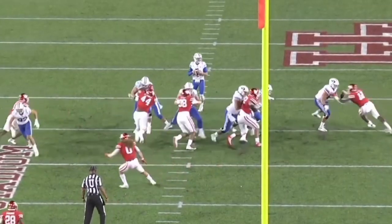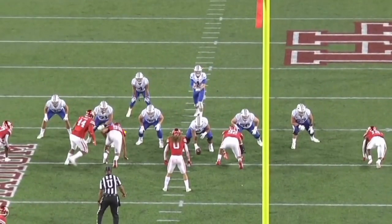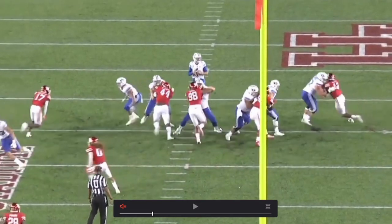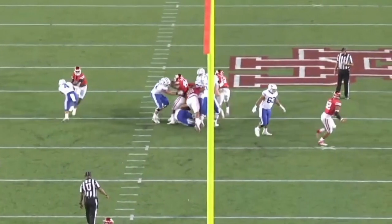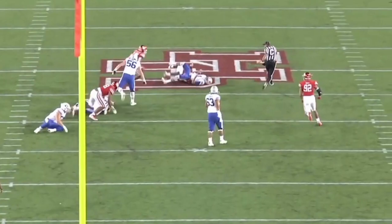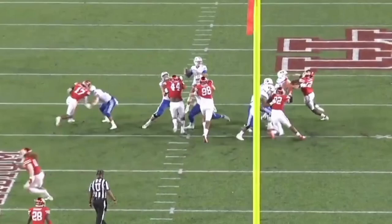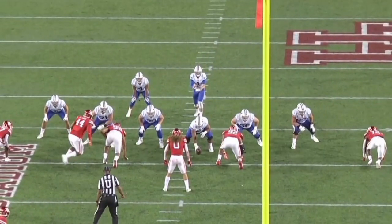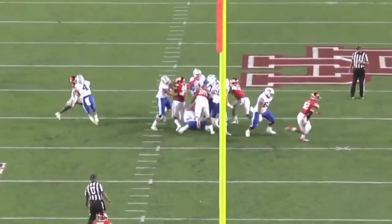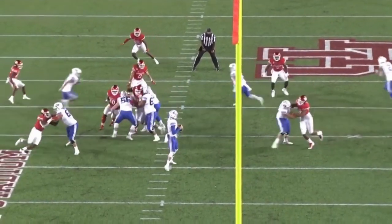Here he's lined up inside, showing that versatility — he doesn't have to stand up, he can put his hand in the dirt and get after it. He just overpowers the center and takes him all the way to the ground for a sack for Houston. What I like most is his leg drive — his legs are always going. That's the first key: keep your legs moving and you can usually win that way.